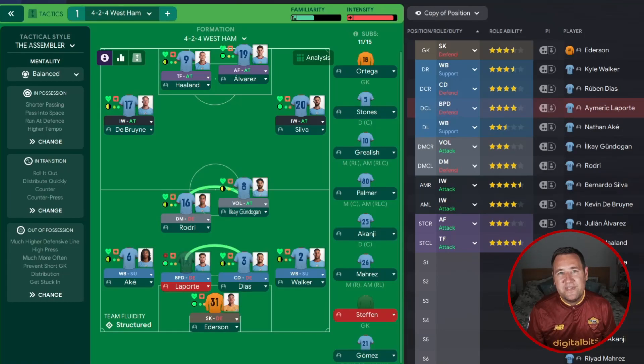Hello, good to see you. My name's Tony, FM DNA, back for some more tactic testing. I saw this tactic on FM Base and thought why not — it's called 424 West Ham. It's got West Ham in the title and we test our tactics with Man City, West Ham, and Bournemouth. It must be a good tactic for West Ham, but will it be good with Man City and Bournemouth as well? Time will tell.